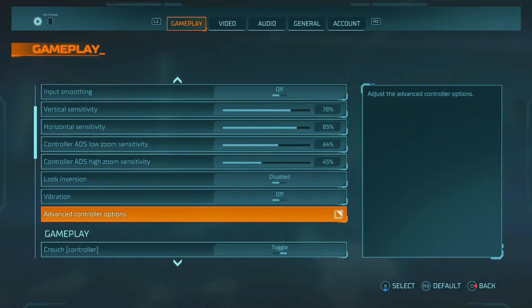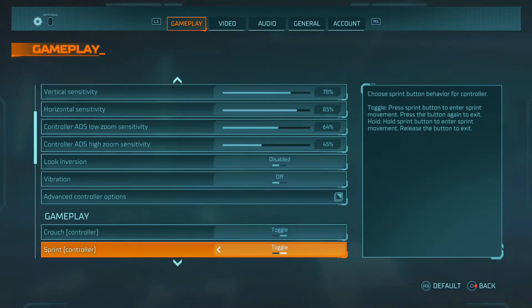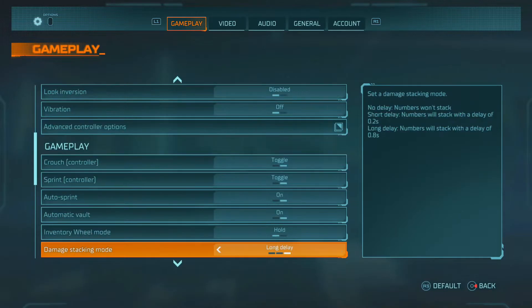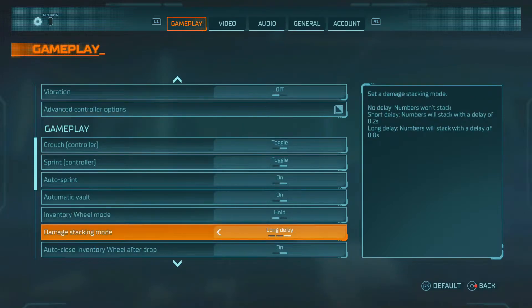Vibration is off because I don't like how it feels on my controller — it distracts me during fights. This is basically all common sense. Automatic vote is personal preference; I like to have it on rather than off, but at the end of the day if you want to get better at it, turn it off.